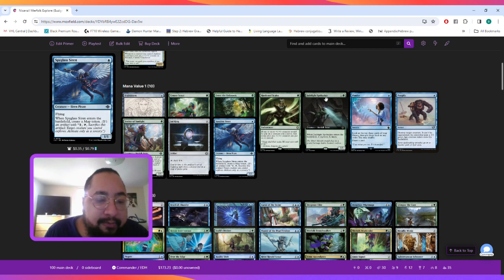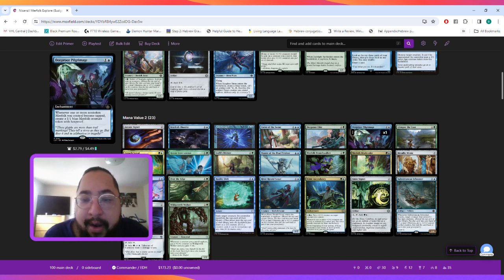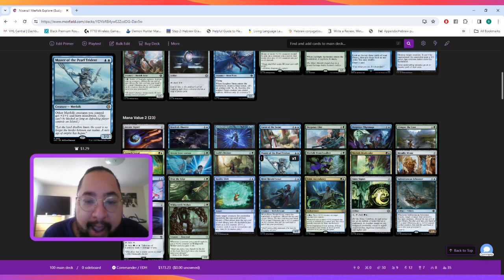At mana value two we have Curse of the Swine as a removal spell to wipe the board if needed. Next, Deep Root Pilgrimage, a two-mana enchantment that says whenever one or more non-token Merfolk become tapped, you create a 1/1 blue Merfolk creature token with hexproof. Then Heroic Intervention to protect our board from board wipes, and Master of the Pearl Trident to buff our Merfolk, give them islandwalk, making them unblockable as long as the defending player controls an island.